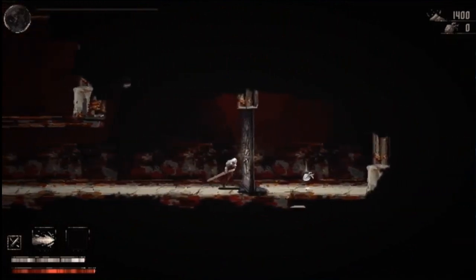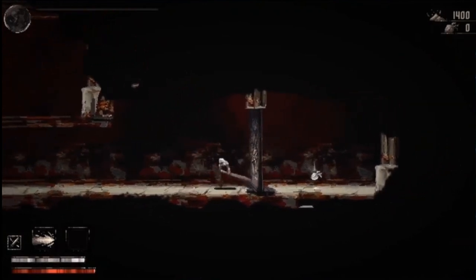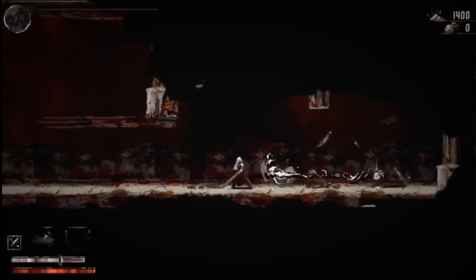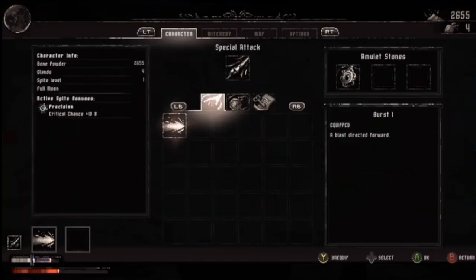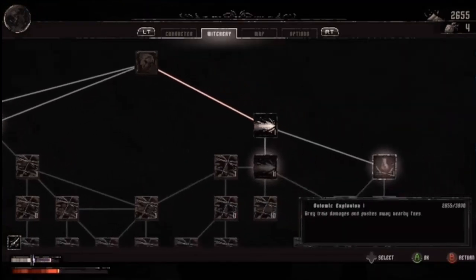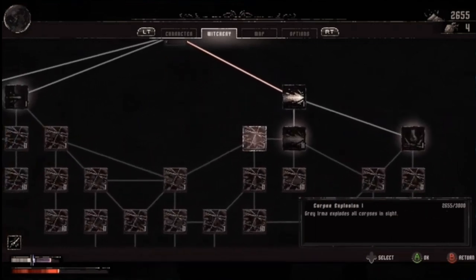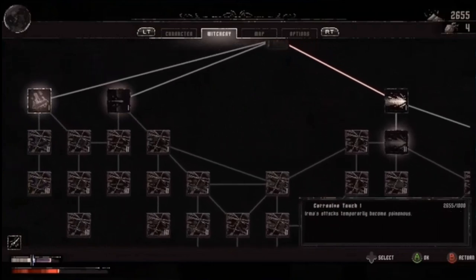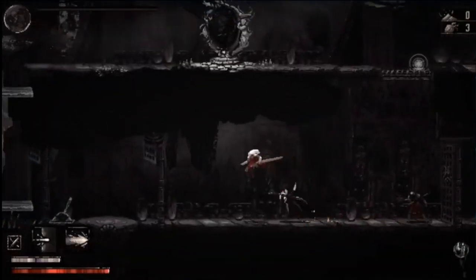The start of the game gives you some background story narrated by The Sculptor. The story is loose and definitely could be told better, in my opinion. As for the gameplay, you play as Grey Irma, a warrior who is searching for the maker, The Sculptor, who you heard at the start of the game. Moonscars is a 2D side-scrolling platforming game that has some light rogue elements and fits the Souls-like Metroidvania category of games.